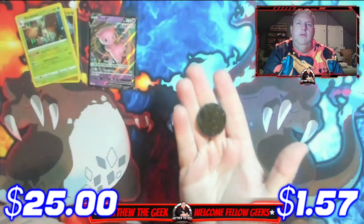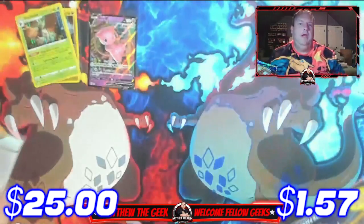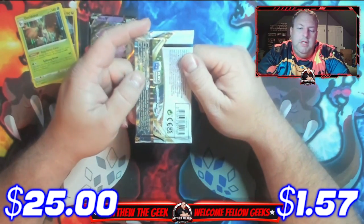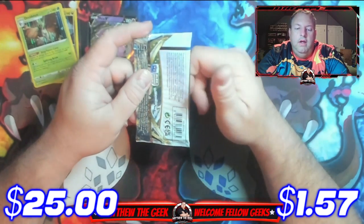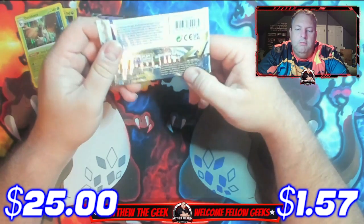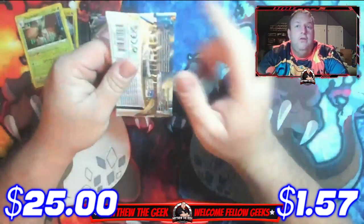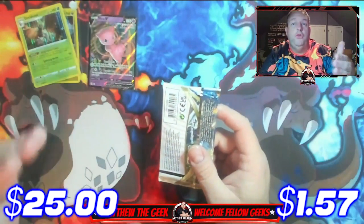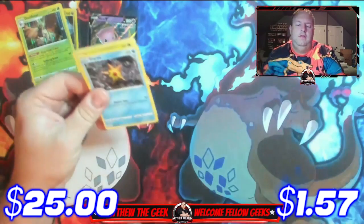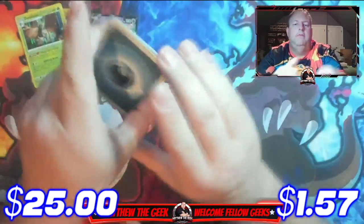We're down to our last pack. There's also a coin — a regular Pikachu coin in there. The last pack is Brilliant Stars. It could be worth more than the whole box, or it could be a dud. Flipping it over — it says Brilliant Stars right there. There are chances of some good cards in this set: a rainbow Charizard, and I think this set also has a rainbow Yugioh card. There's the code card — here we go.